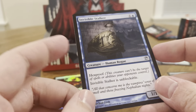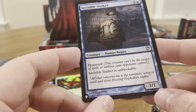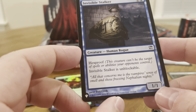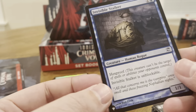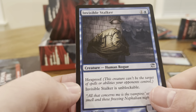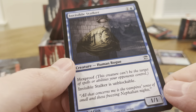And here's another card from The List — Invisible Stalker. 1/1 for two, Hexproof. Invisible Stalker is unblockable. So for two mana you get a hexproof, unblockable creature. And you play something like, I don't know, something that gives it plus two plus two — you got a 3/3 hexproof, unblockable creature.